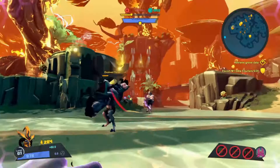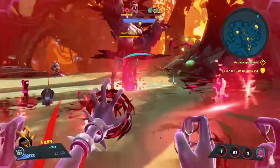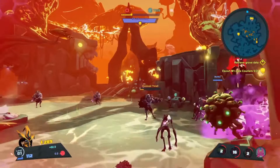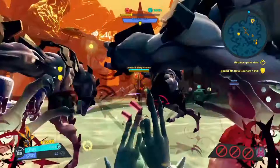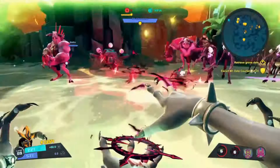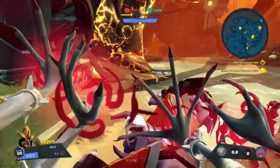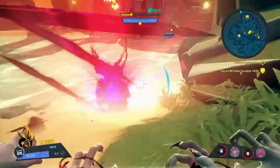So the combat loop is: shadow fire pillar, then another pillar, then reduce the cooldown and do two more. Once everything is on cooldown it's time to run away. There are a lot of different characters — traditional gun-type characters, defensive-type characters, melee characters — and a lot of different ways to play depending on which character you choose and how you rank them up.